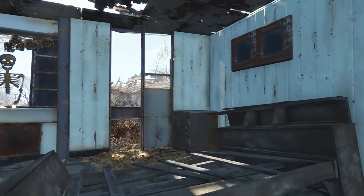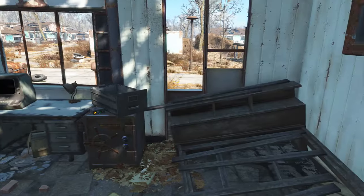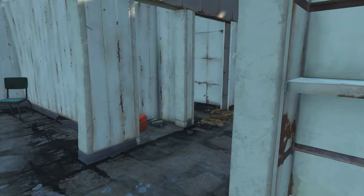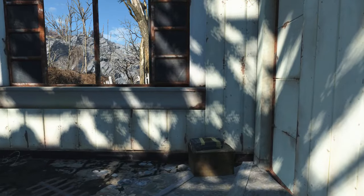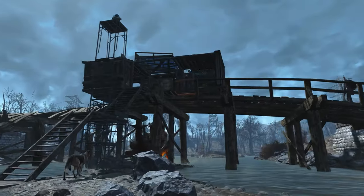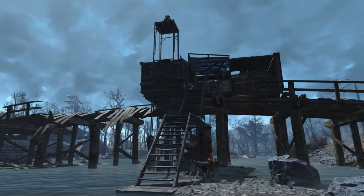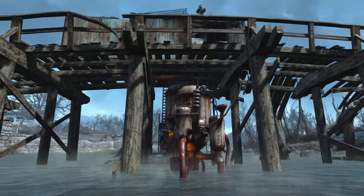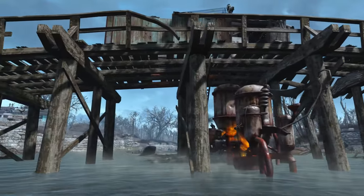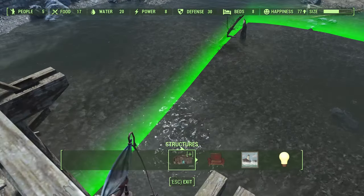There are a number of safes, pre-war cash, and cap stashes across Sanctuary Hills, and you'll end up with a sizable amount of valuable items and a good amount of caps. You can set up a workstation near the bridge to save on walking time since we don't have fast travel. Opening any workstation will grant you access to the workshop. You can get creative and set up a little base by the bridge for the Minutemen in Concord later on.